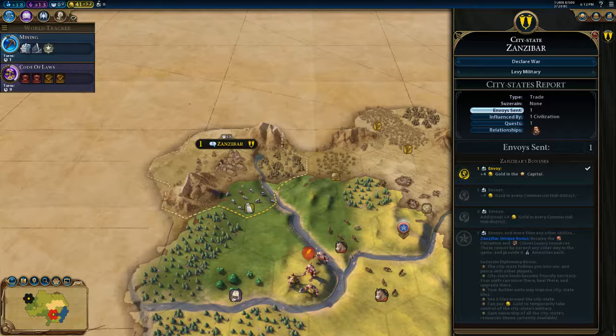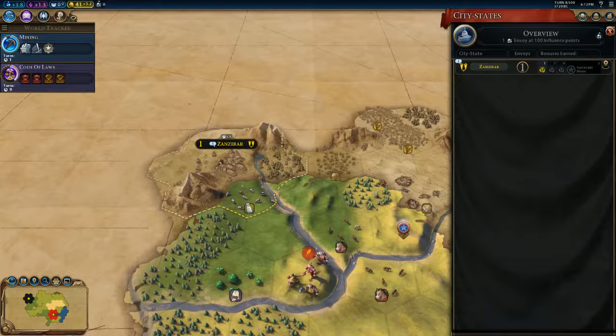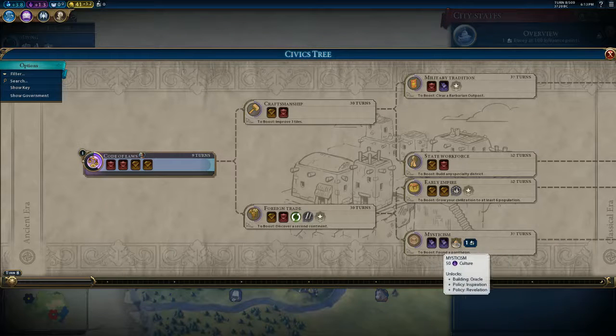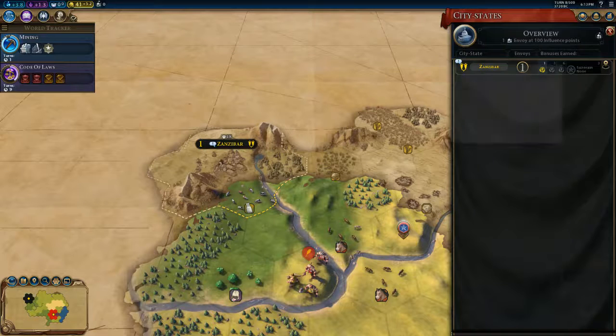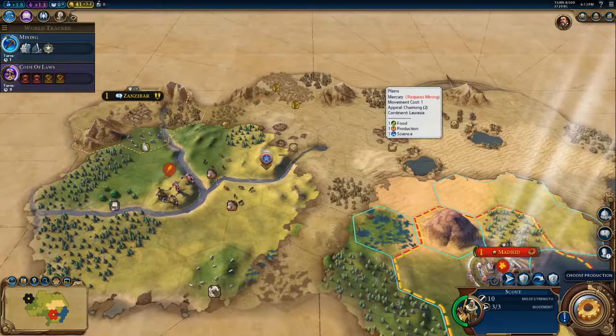There are also regular suzerain bonuses — you can join wars and they'll fight for you, and you can levy their military by paying money to use their units in addition to your own. Up here we now have a city state button to get a short overview of our city states. We have one envoy in Zanzibar, earning plus four gold in our capital. It's also giving us a quest: if we trigger the inspiration for mysticism — which means founding a pantheon — we get an extra envoy in Zanzibar.